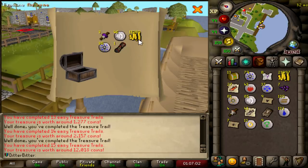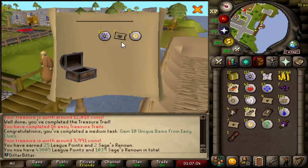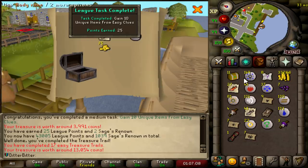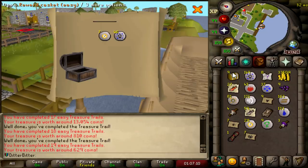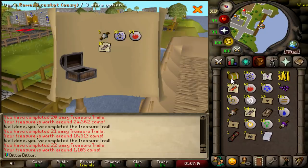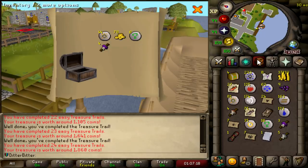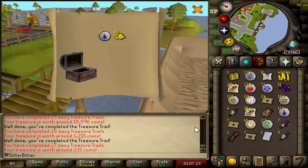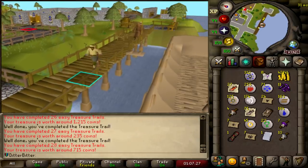This is actually horrendous. We've got a Master Clue — 10 unique items, 25 points. Trout, Earth Runes. This is horrendous. We've got some teleports, a book, blue firelighter, trout. We just got completely shafted. That is super depressing.